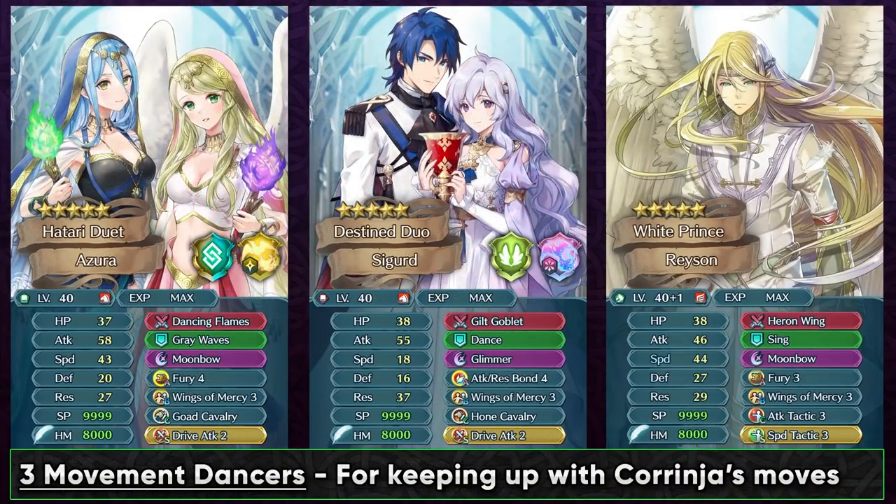Now let's talk about some of the best support units and teammates that you can run with Ninja Corrin. For any offensive unit a dancer is gonna be their best buddy, but for Ninja Corrin a 3-movement dancer in particular is gonna be amazing so that they can follow up with her movement and still dance her. Desert Azura is a huge mention here because she also has a harmonized skill that can refresh Ninja Corrin if she's within 2 spaces, and it does work on Fates and Path of Radiance units. Desert Azura is gonna be present on the Hero Rises banner, so if you combine these two green mage cavaliers you can have an amazing and very deadly combo. You can pretty much act three times if you combine the harmonized and duo skill of Ninja Corrin and Desert Azura.